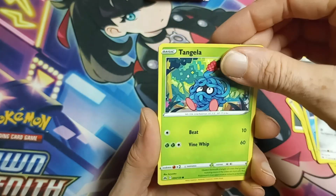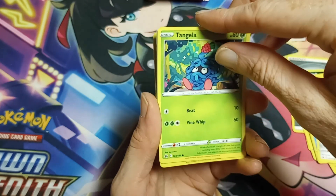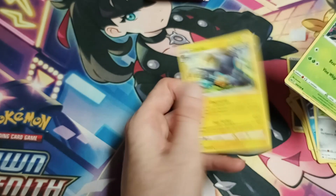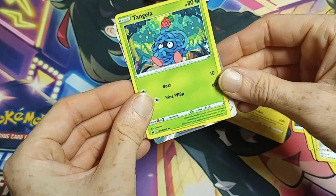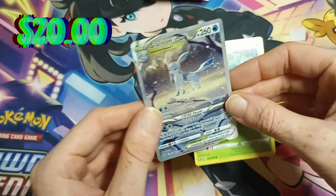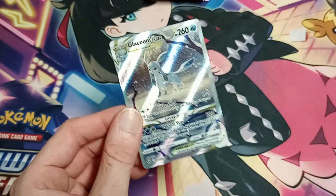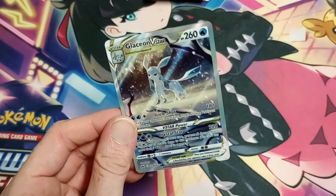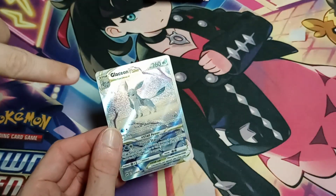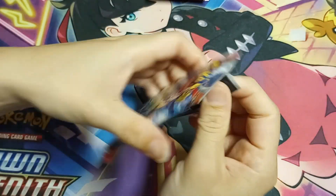Tangela with the berry — sticky situation back here. There's the Luxray. Glaceon! Yes! Crown Zenith putting out. That's one I haven't pulled yet personally. The first time we opened Crown Zenith I cracked that — the very first pack Samantha opened was this Glaceon. Now we have two.